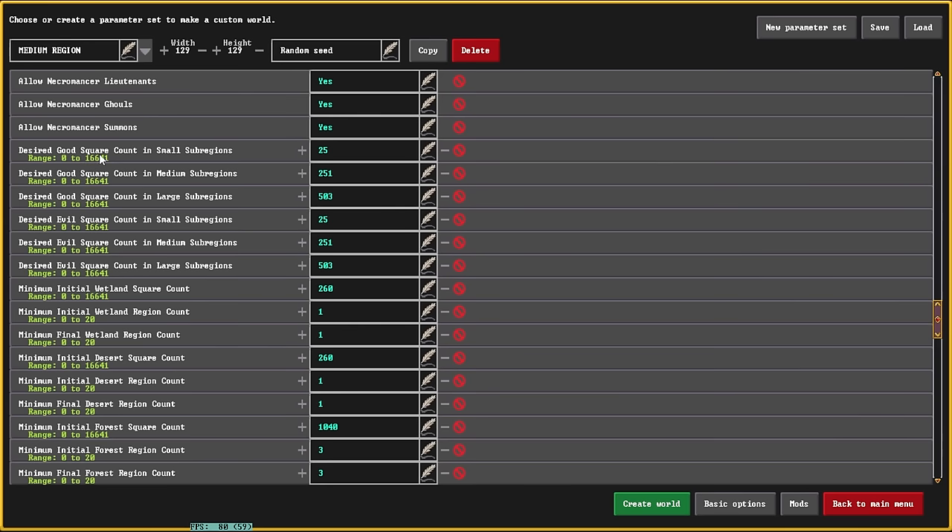Here we have 'Desired Good Square Counts in Small Regions', 'Desired Good Square Counts in Medium Regions', all the way up to 'Desired Evil Count in Large and Small and Medium Sub-regions'. Sub-regions are zones that have a name when you're scrolling around on the world map. There are small sub-regions which are very small and don't last for a super long period of time, and then there are medium and large ones.